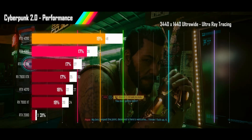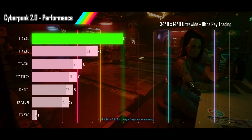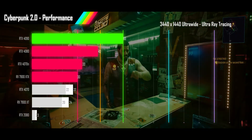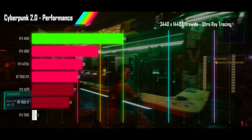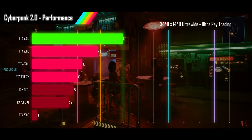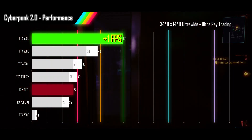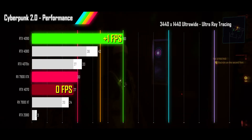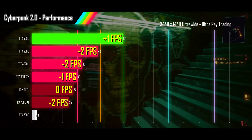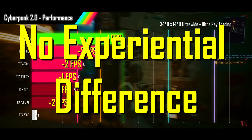Turning on ultra ray tracing clears up the 1% low inconsistencies as average FPS crashes across the board. Only the 4090 achieves smooth refresh rates, while the 4080, 4070Ti, and 7900XTX are all getting unacceptable performance. The 4070 and 7900XT are down in unplayable range alongside the RTX 2080. Performance deltas from Cyberpunk 1.0 are slim: the 4090 gains 1 FPS, the 4070 stays flat, the XTX loses 1 FPS, and the 4080, 4070Ti, and XT all lose 2 FPS — ranging from a 1% gain to an 8% loss, with no discernible playable difference on any card.